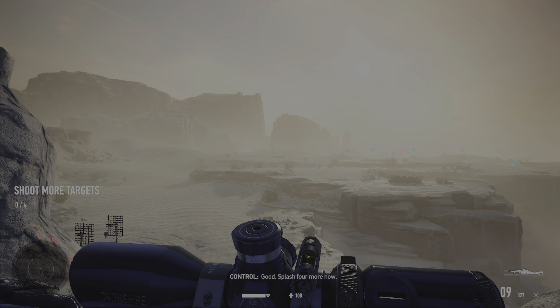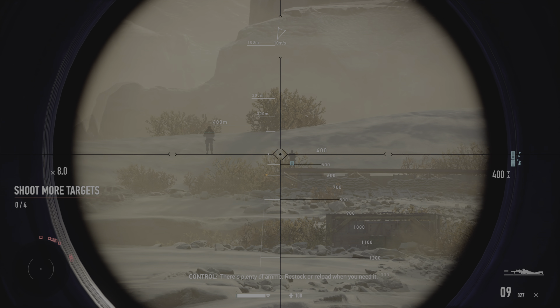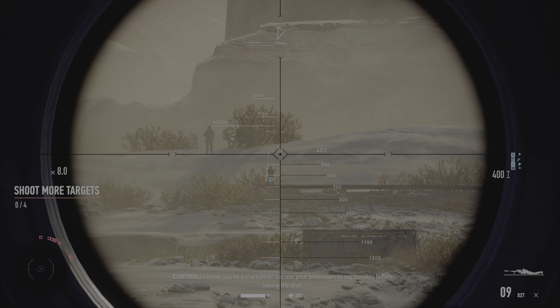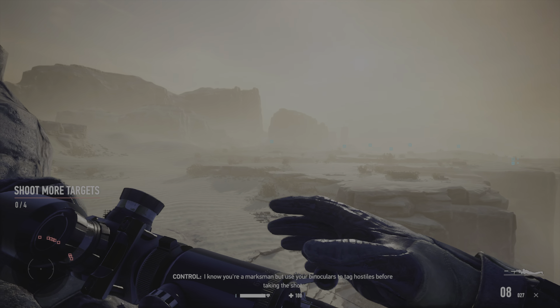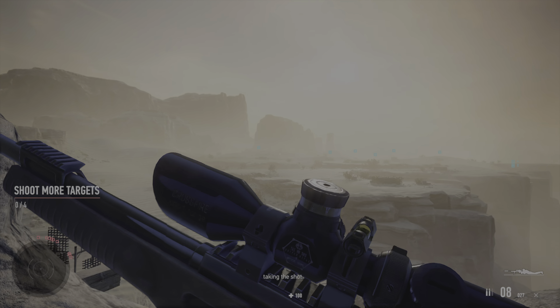Good. Splash four more now. There's plenty of ammo. Restock or reload when you need it. I know you're a marksman, but use your binoculars to tag hostiles before taking the shot. It'll give you distance to target to zero your scope.